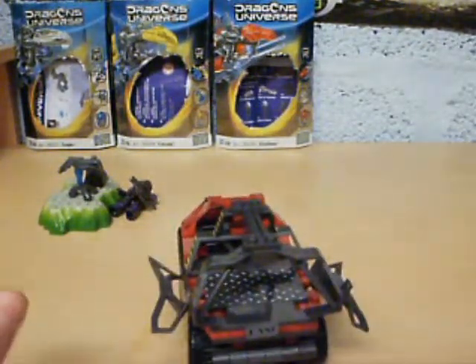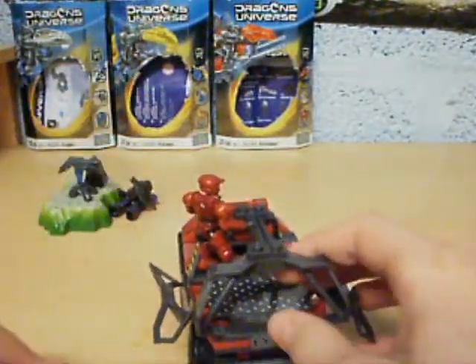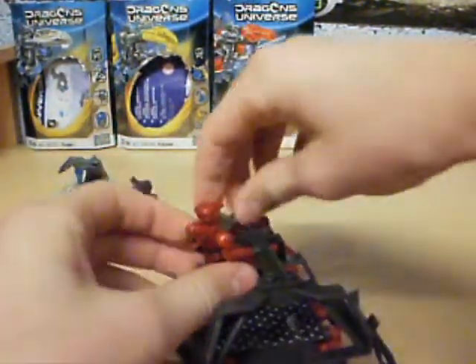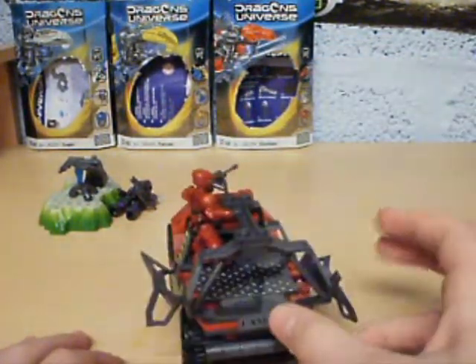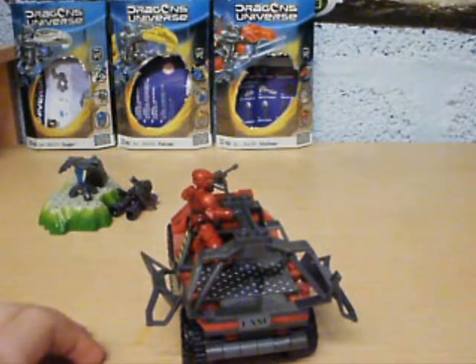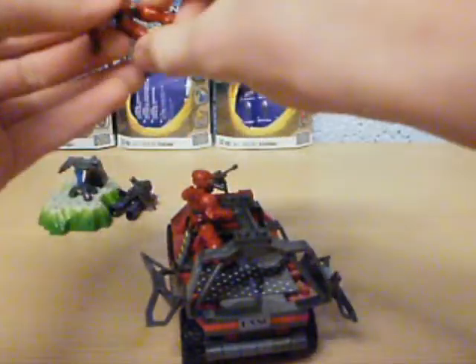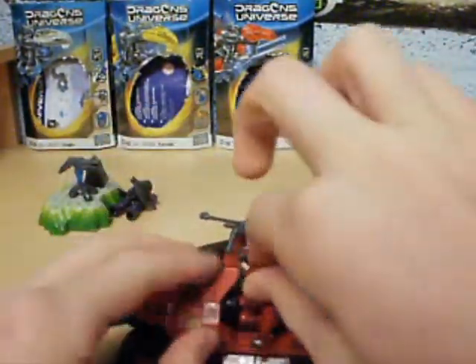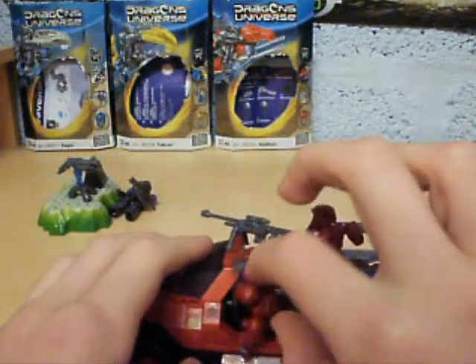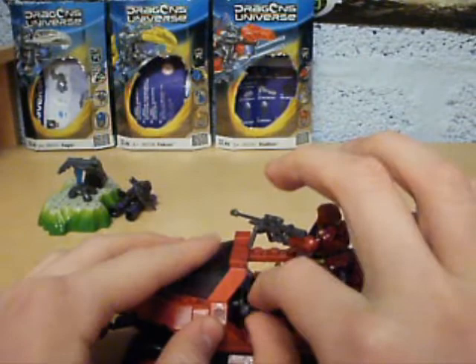I'll just show you how people can get in — so you can get a guy and hold the top there like that. Looks pretty cool like that. It's the normal average size of all the Warthogs, just a bit taller with the cage. Anyway, this guy's going to drive — just put him back in the driving seat like this. There we go, he's back in and he's driving.